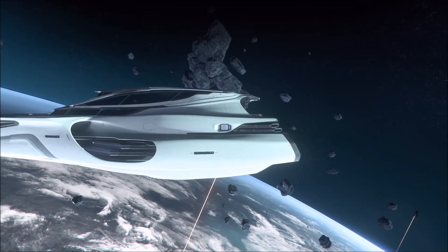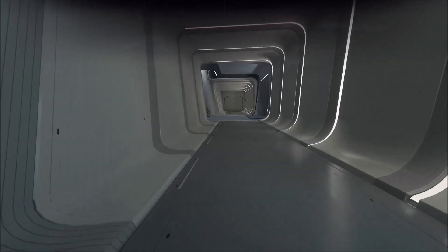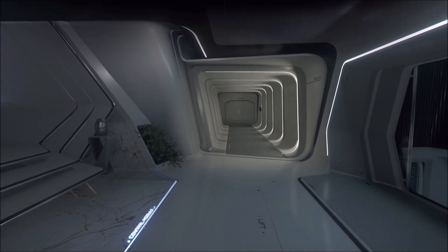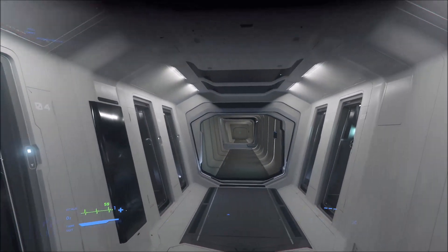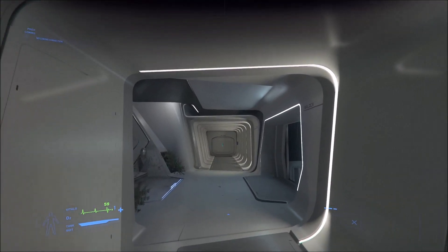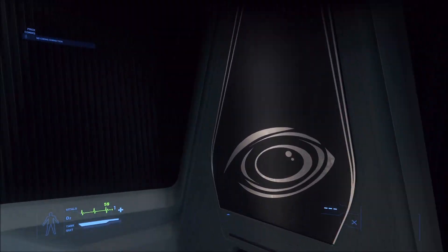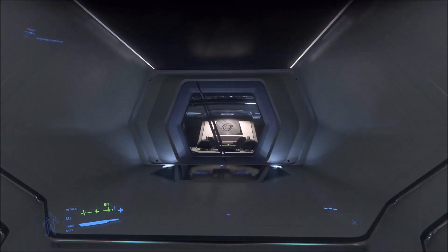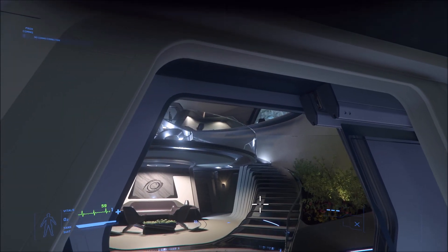We're gonna start off by breaching the side airlock. We've already done all of our reconnaissance and know which entries we can go through, so we're gonna start walking through how to assault this 890 Jump. When you get into this area, we just came through the airlock and we'll walk into this corridor that has a matching corridor to the matching airlock on the starboard side, and then to the aft there is the elevator that will take you out of the ship. Three of the entry points meet right here, so we secure this area. There's hardly ever any guards here.